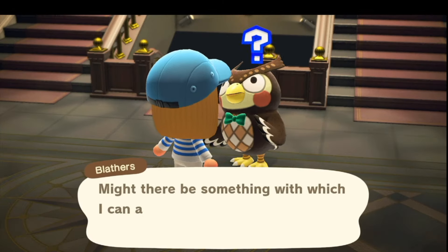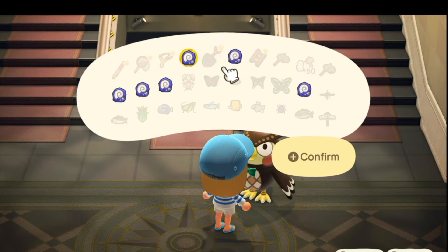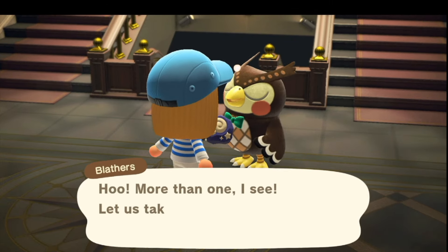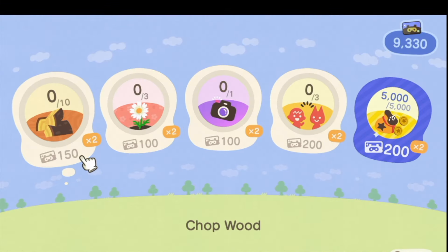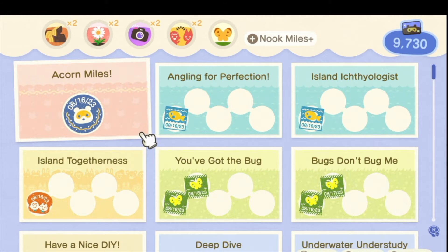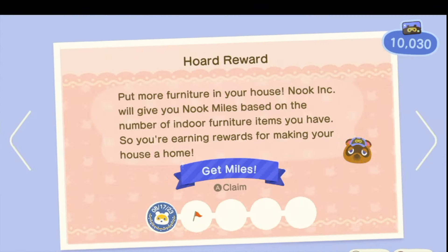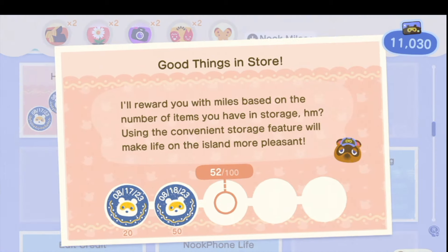I assume Red should be on my island sometime soon, but I haven't seen him yet. I also haven't seen Harvey - I wonder when he will show up, but he should be here soon too. I was just going to show you - I made a bunch of donations. I got some miles for spending bells, and for the fossil assessment you get some miles for the first five. And I got a hoard award because I put some furniture in my house and in storage.